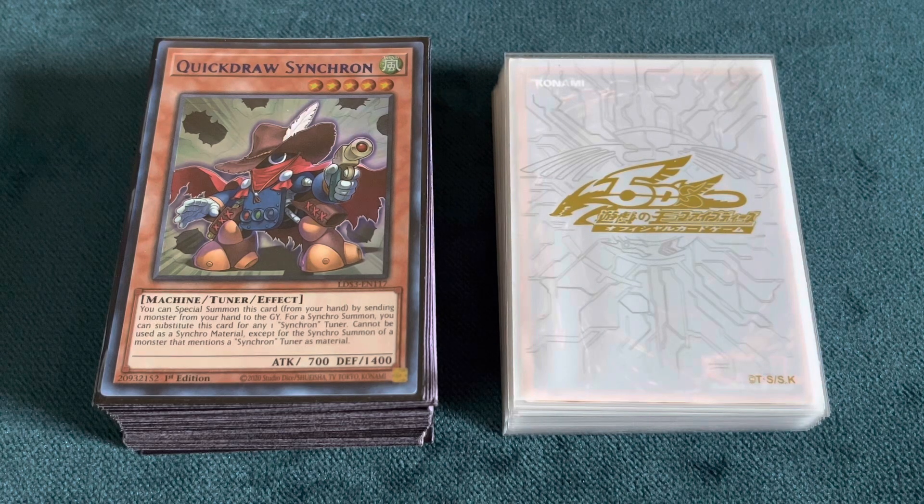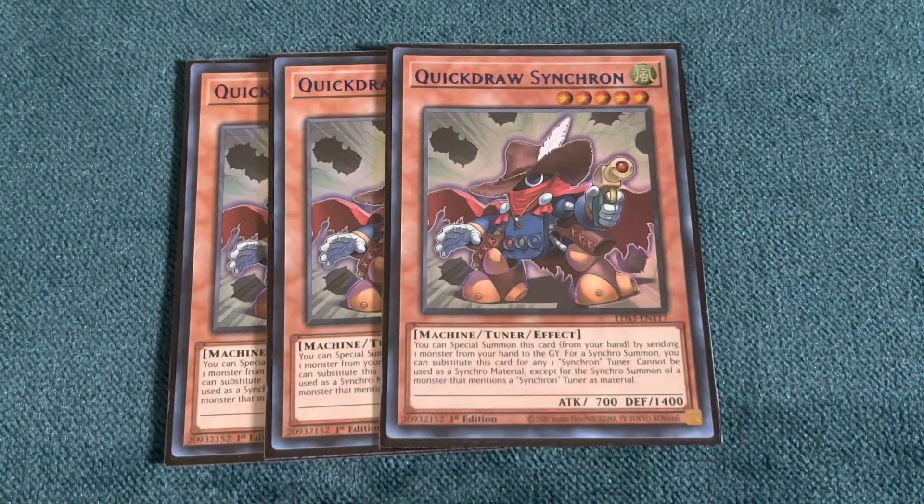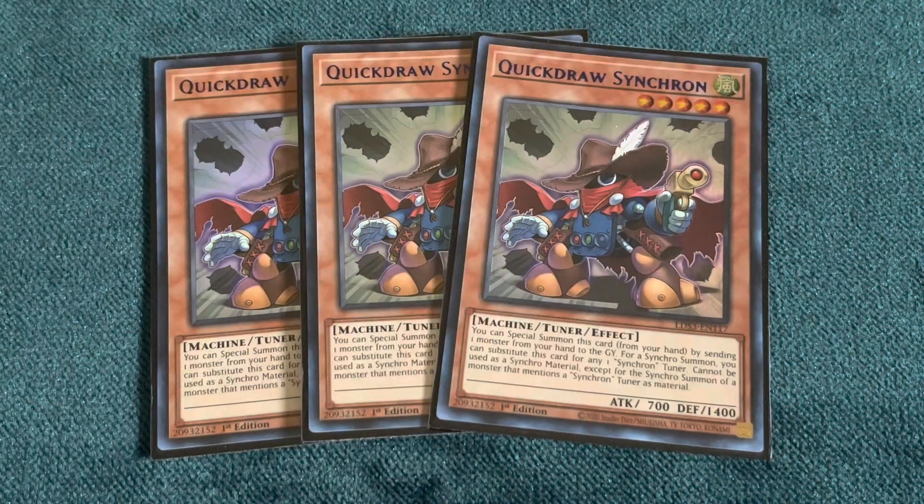We're going to kick off the monster lineup with three Quickdraw Synchrons. This is one of the two most important cards of this deck because it pretty much gives you access to your Drill Warrior, which is going to be one of your main go-to plays. Drill Warrior is super important for being able to get back your resources and just having a really strong grind game. I definitely feel like three of this card is the way to go. Sure, sometimes it's a brick, but it's not the end of the world.